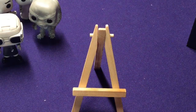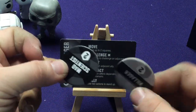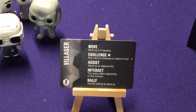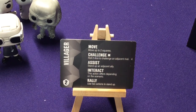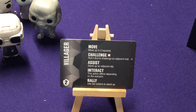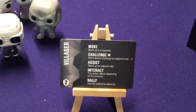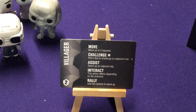We also have two basic character cards: a mad scientist and a villager, represented by tokens in black and white to match each team. These are usually in two-player sets as a second character, but here you can use them if you want a three-character team. They're just tokens that give you extra basic abilities - move, challenge, assist, interacting, ally. They work like any other character but don't have those extra special abilities. You could play three versus three, or use them as a handicap in a three-player game.